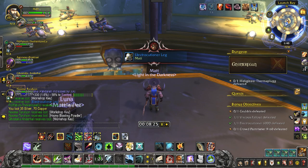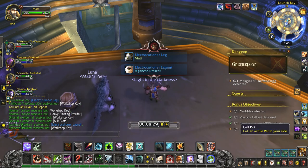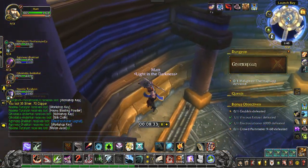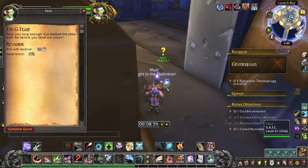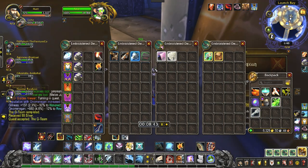First, dismiss your pets. Stand here — we're aiming for that little ledge right above us. Jump, hit your parachute, and you should come right over here and land safely. You can go right over here and land right next to the quest giver. Get your pet back out.